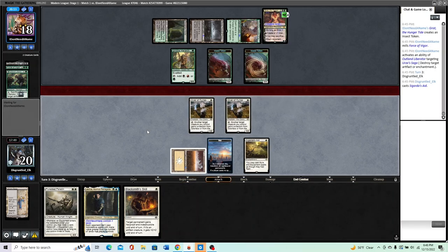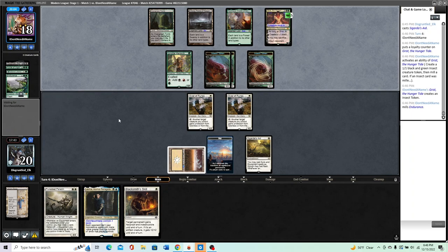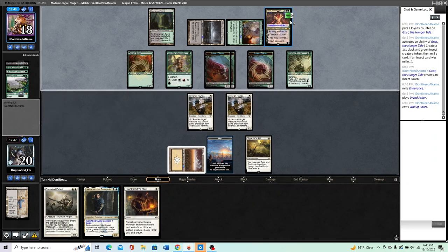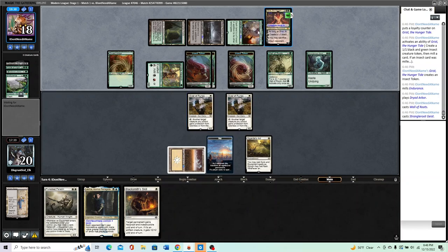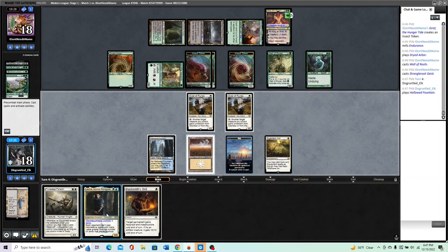I'll pass the turn and hope to draw more lands. Lavinia would have been a Horizon Canopy here — or it could have been a not-Horizon Canopy too, fair enough. They still have Endurance — good to know. They probably just don't have enough to board out Wall of Roots. This deals X where X is the number of creatures in their graveyard — one, two, three. Okay, so they don't have a Yawgmoth yet. If they attack I'll take it. They ticked up. If we play Lavinia it means they cannot Chord for a Yawgmoth, so I will do that — Chord for Yawgmoth is a million things.